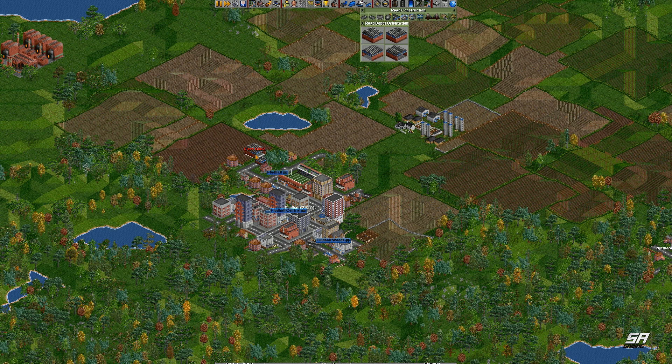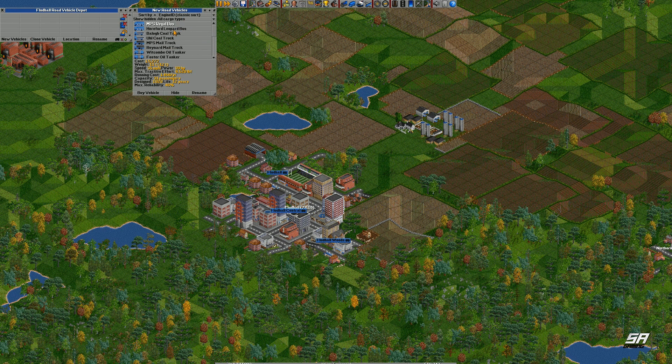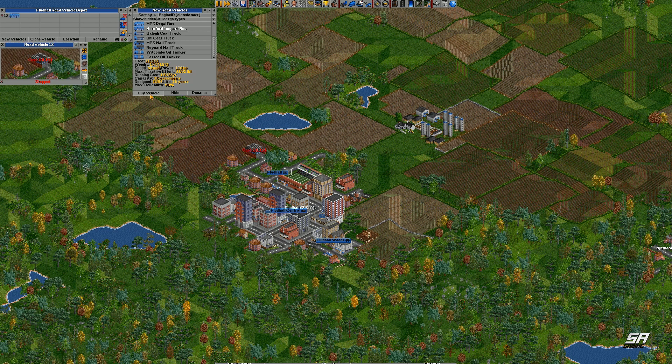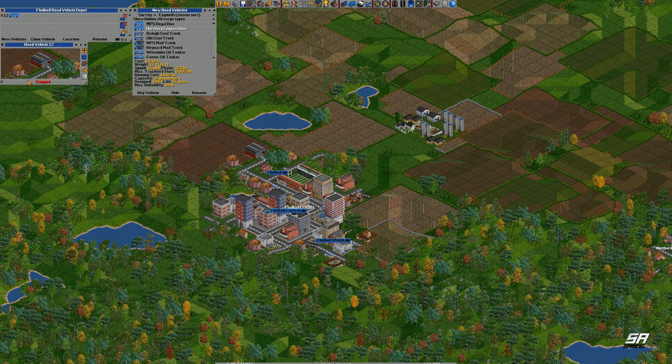We'll build our depot there and create a new bus — perfect. The Leopard Bus with maximum reliability of 99. Let's buy that one and then send it to that stop, go to central, and then go to the woods. Perfect, let's send him away.